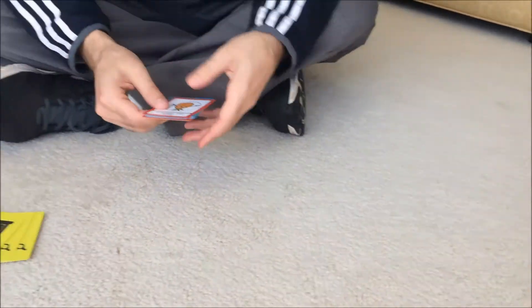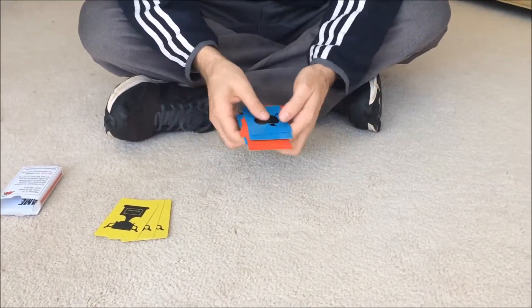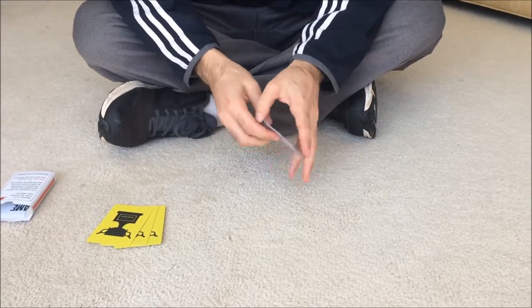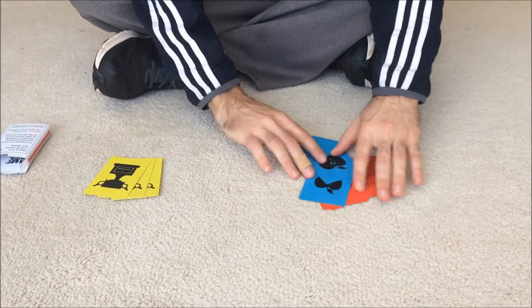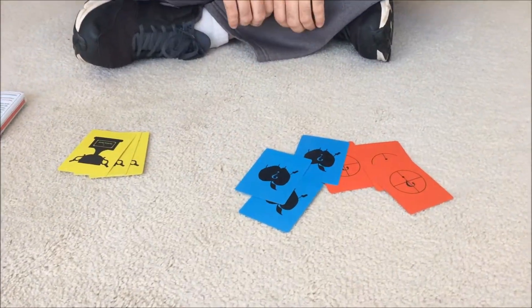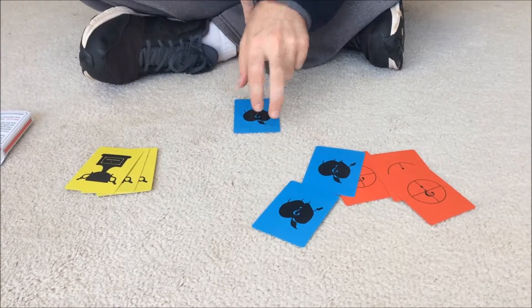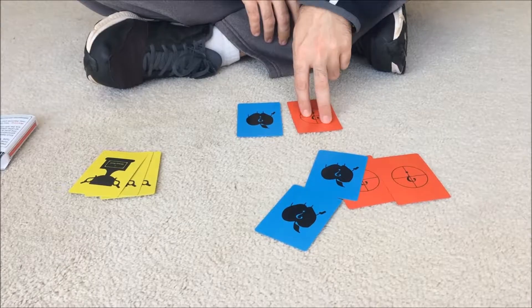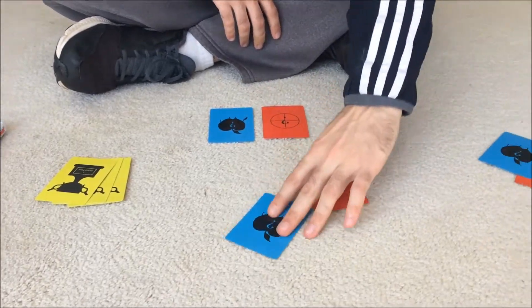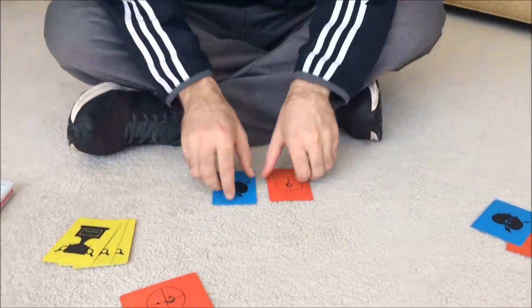Next, you're going to take all the characters, shuffle them up, and spread them out on the table. Now, you're going to have each player take one blue character card and one red character card. So this player will take these, and this player will take these.